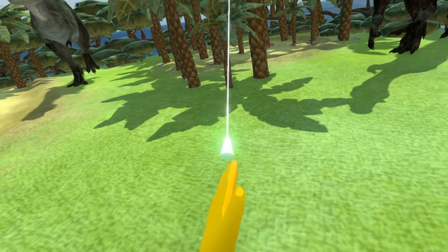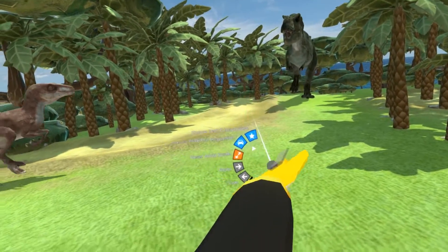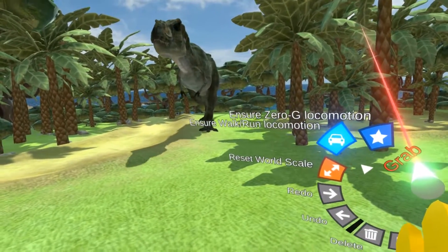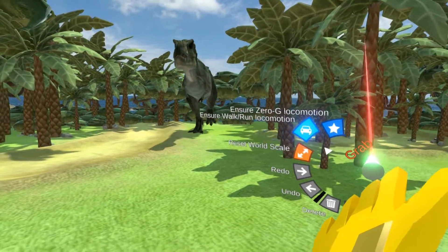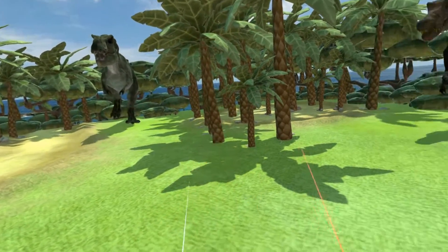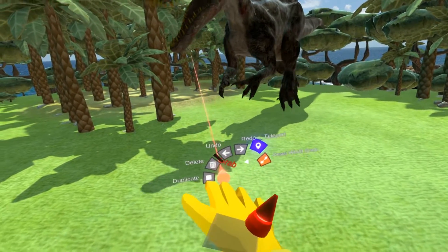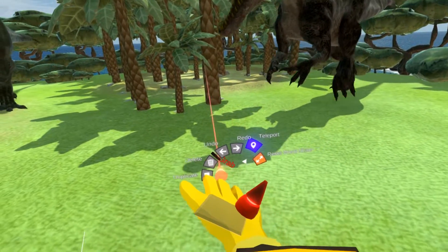Let's spawn it out. So now when I equip this tooltip, this has two functions. If I open the menu, you can see there is 'Ensure Volker on Locomotion' and 'Ensure Zero G Locomotion'. So let me set this first, just to show you what it does. When I enable this, it will add a physical locomotion to the list of available locomotion modules in this world.